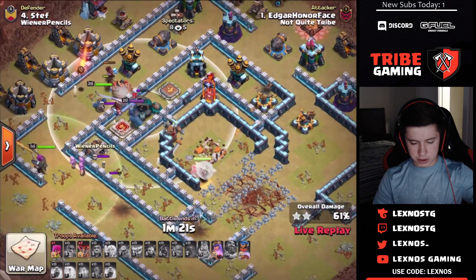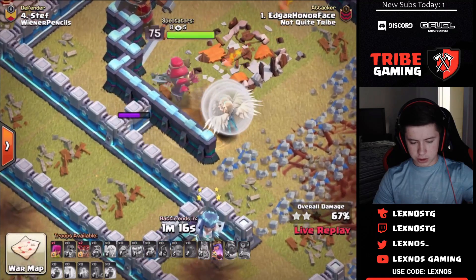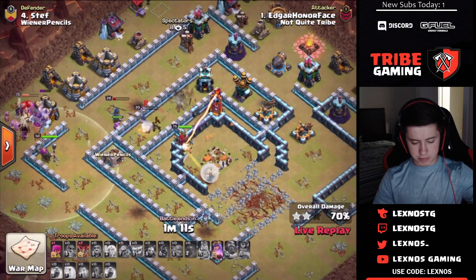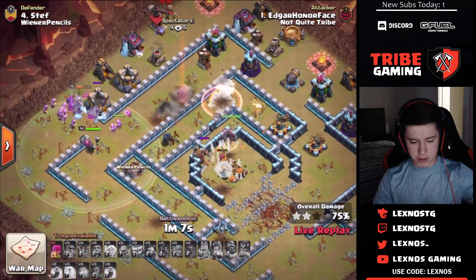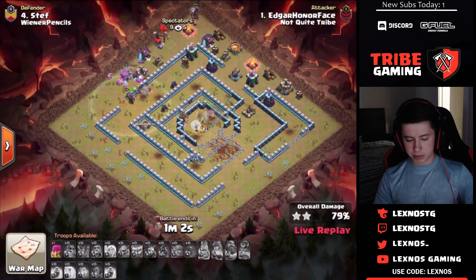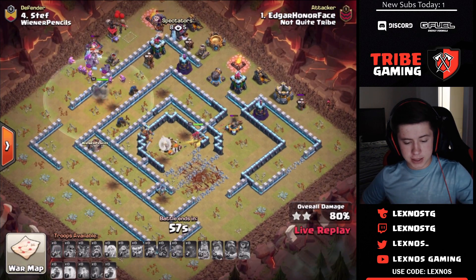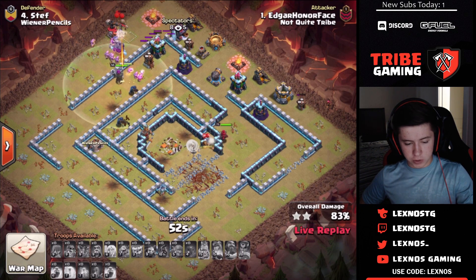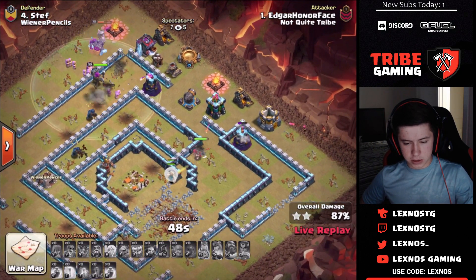Queen gets stuck on a skelly, then retargets — a strange moment. Roachamp already used her ability. The queen finishes off the rest of the base with the help of the yetis, wizards, and warden. Plenty of time — 60 seconds on the clock — this is going to be a triple. Even though the funnel at 6 o'clock was late, he was able to pop the king ability and force everything back in.